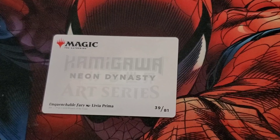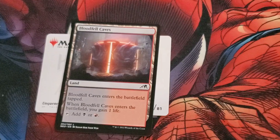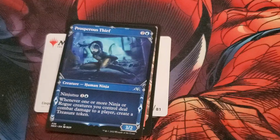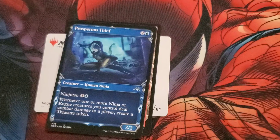Unquenchable Fairy, by living on Prima, number 39 out of 81. Blood Fell Caves. And then an alternate version of Prosperous Thief — cost is 2 and a blue, it's a human ninja, and it's an uncommon, so that's why we're breaking her down.